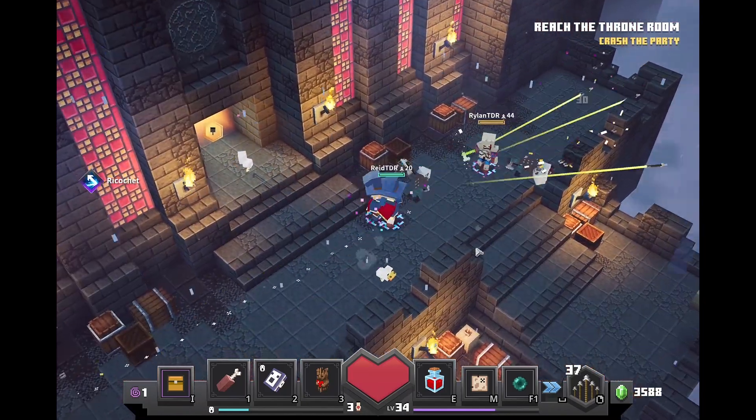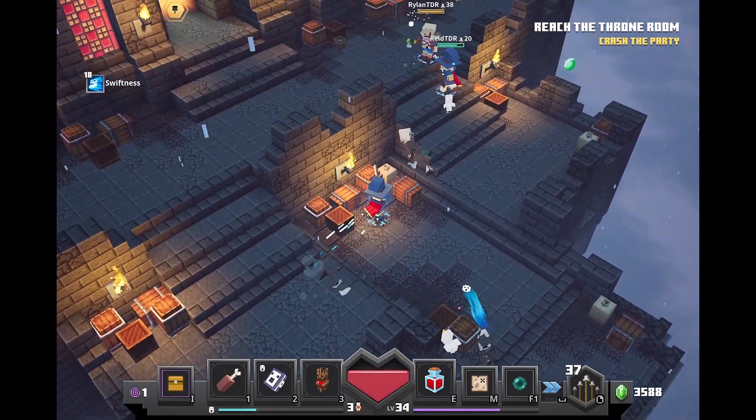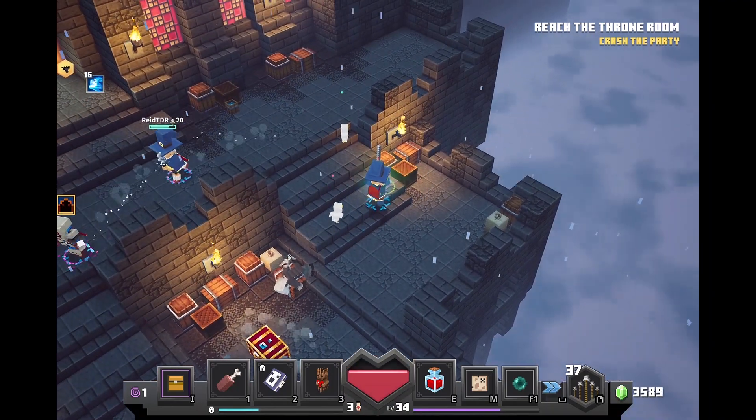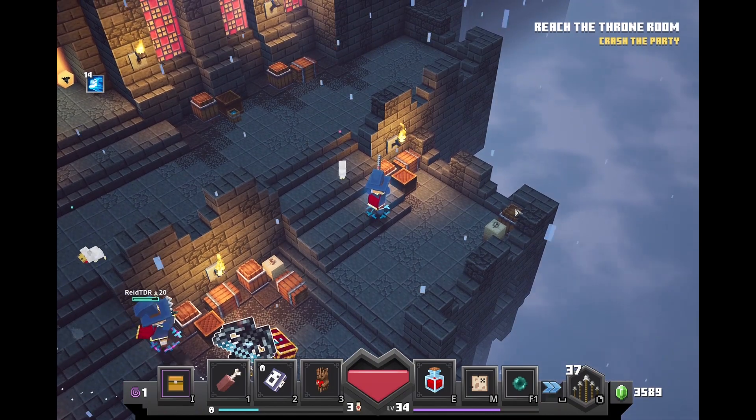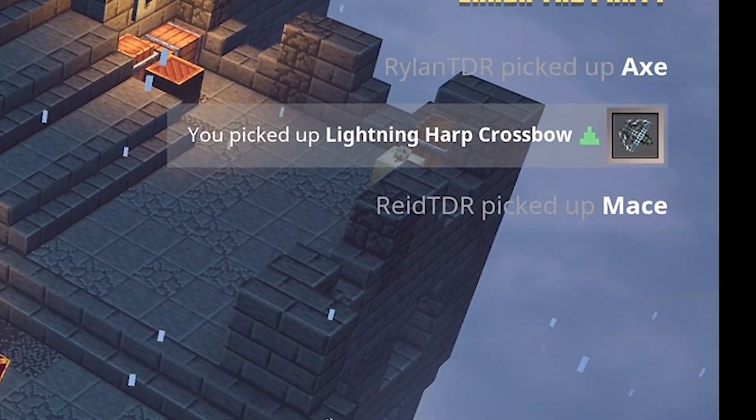We're gonna fast forward and blitz through a bunch of stuff to show you how we got there, but whenever something cool shows up I'm gonna slow it down just a little bit. Lightning Harp Crossbow — what?